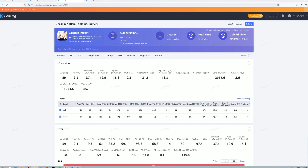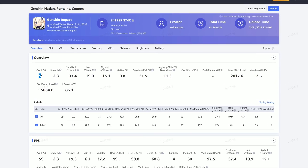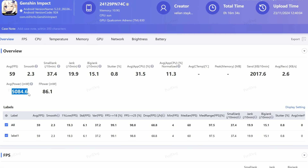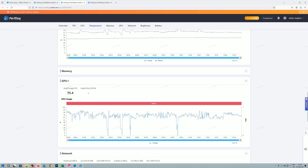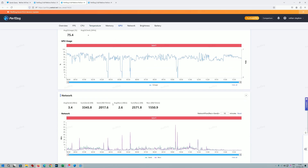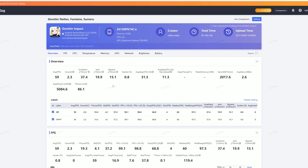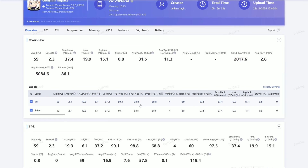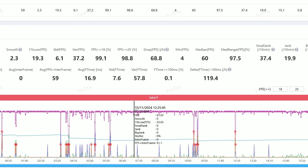My second gameplay session — most probably the Fontaine and Sumeru area — also shows 59 FPS on average, with power consumption a bit higher at 5,084 milliwatts, CPU allocation at 31.5%, and GPU again at 75%. Overall, I do believe the Xiaomi 15 delivered very good results in Fontaine, Natlan, and Sumeru. Let me know down below in the comments and stay tuned for more.